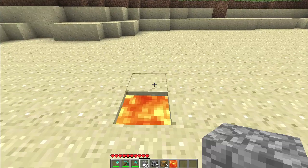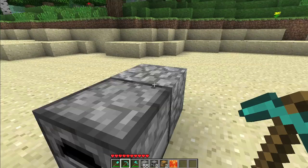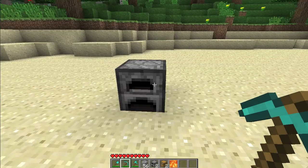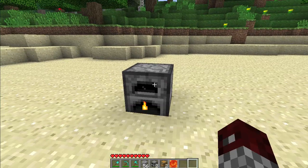So here I'm going to dig a hole in the ground, put in some lava, and place a forge right above it. This block back here was only used to place the forge — it's not needed, so I'm going to get rid of it. And now by punching the forge, you can turn it on and off.